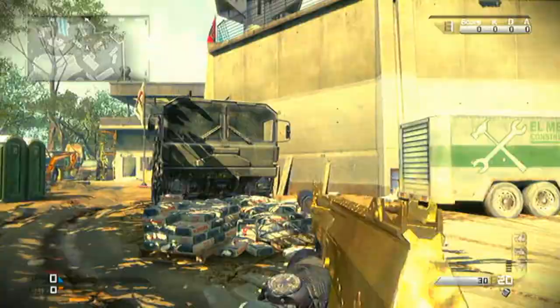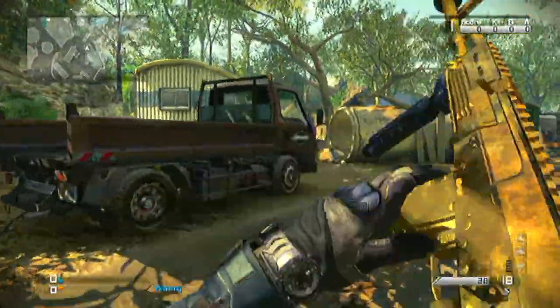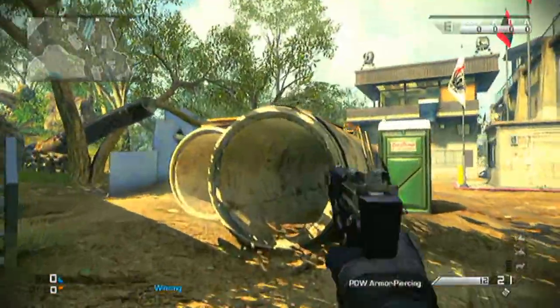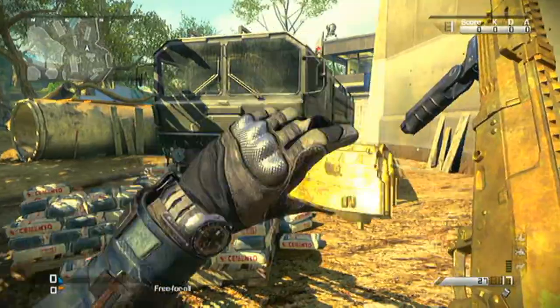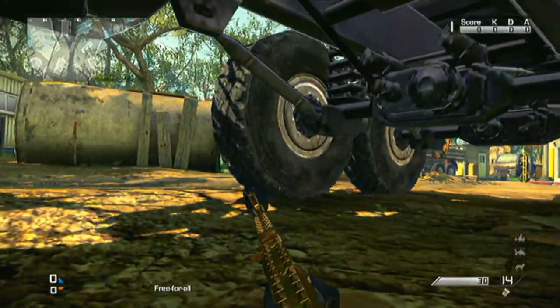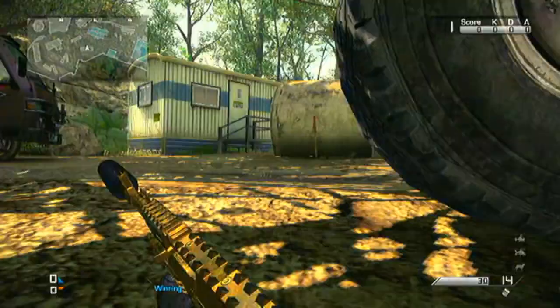I'm going to show you something on the map Prison Break that you may or may not notice. Most of the vehicles you've seen on Ghost, you cannot go under — but these big trucks on Prison Break, you actually can. You can crawl under them and hide. The best spot is right here.